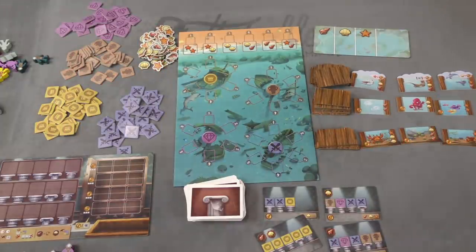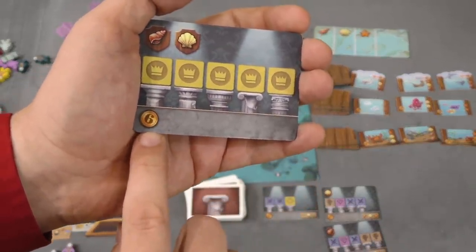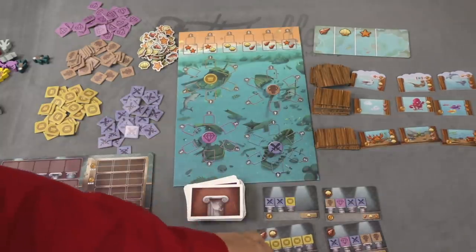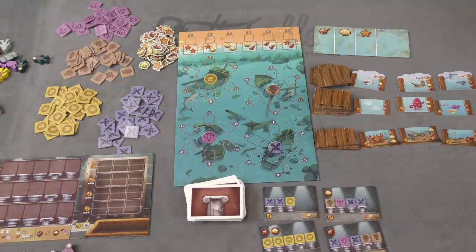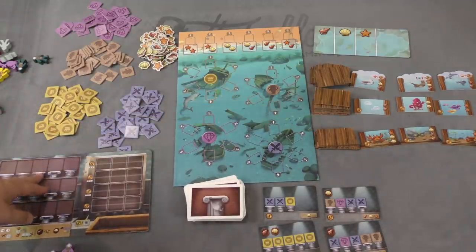Players are trying to score points in various ways. One of the ways is through exhibits, which get you points at the end of the game. When a player has completed a certain number of exhibits — in a two-player game, six exhibits — that triggers the end of the game. Players are going to get points from exhibits, from their own personal collection, and from completing aquariums.